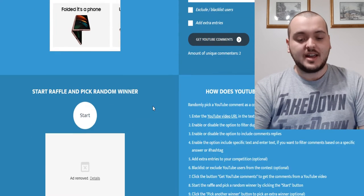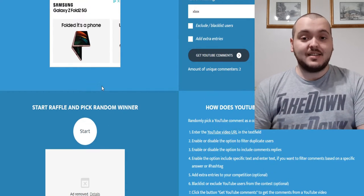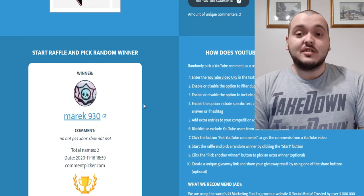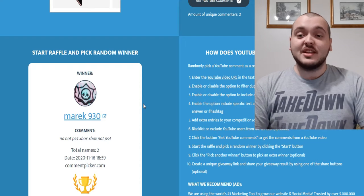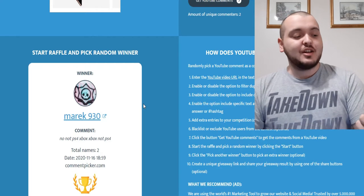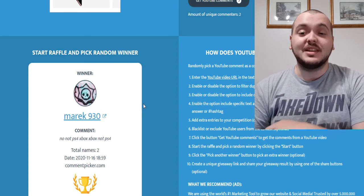To do that for the Xbox One game, after you enter all the information — your URL, Filter Duplicates, and the text filter — you hit Start and it's going to randomly select one of these people to win. And it looks like Merrick930. I'm sorry if I mispronounced your name. Congratulations, you have won the Xbox One game Pac-Man Championship Edition 2, which includes Galaga, Pac-Man, and Dig Dug arcade versions. It's honestly a great game, I absolutely love playing it.